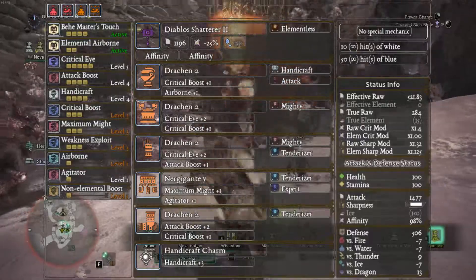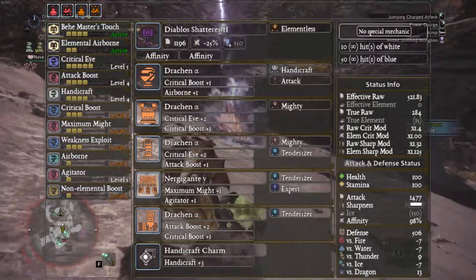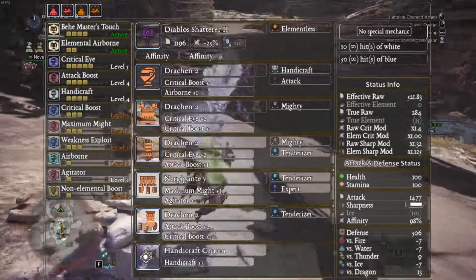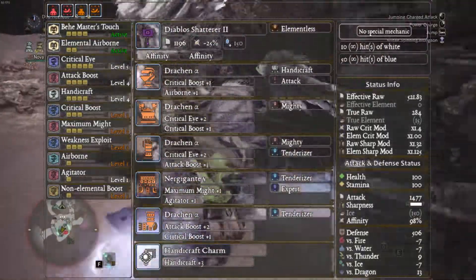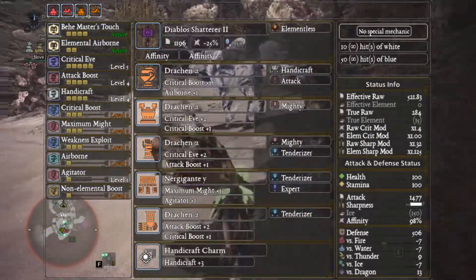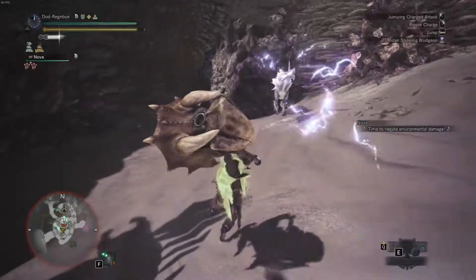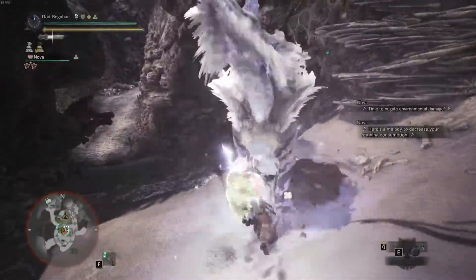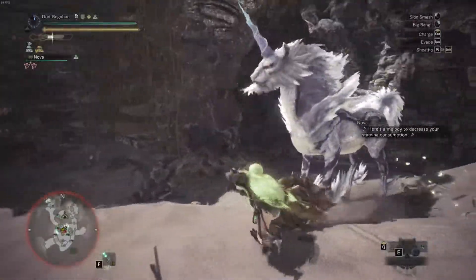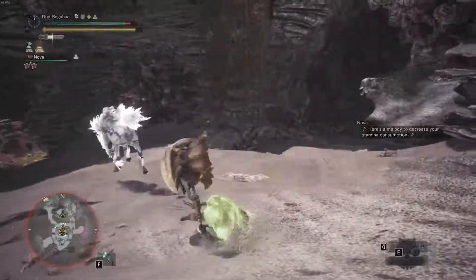From here I've got a few different mock-ups. In the first one I'm utilizing the Kush'ala Coil to hit Handicraft 5, giving 20 points of white sharpness — though we're at 502 EFR and we've dropped to 90% affinity. In the second mock-up I'm using the Nergigante Greaves Gamma, which puts us back at 100% affinity and gives 504 EFR. This is a build I quite like — I find it safe and usable, but it's not for everyone.